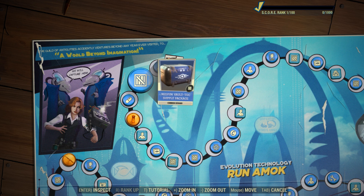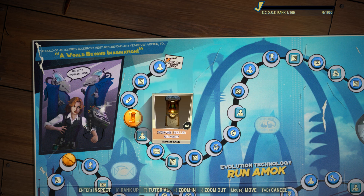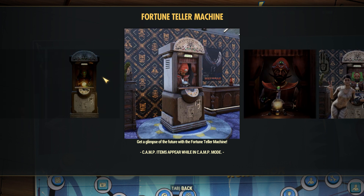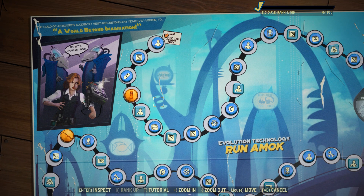First up we have a player icon, second a supply package, third a carry weight booster, and coming in at number four we have the fortune teller machine. Now normally ones around this rank will boost your stats to a specific thing, like the weight bench with strength and the speed bag with agility. I believe this one would be perception, and it might even be luck as well. It could probably be a few things, I'm not really too sure.